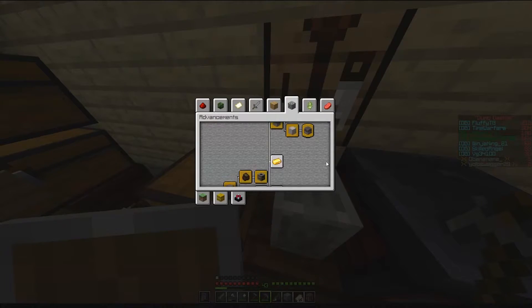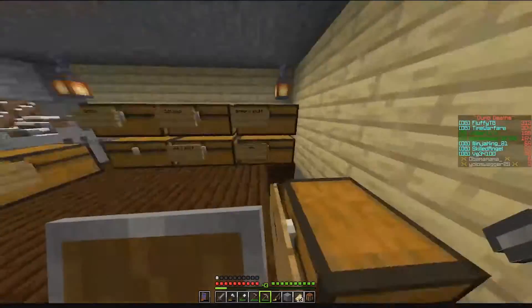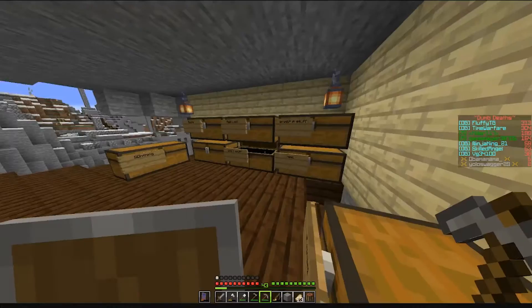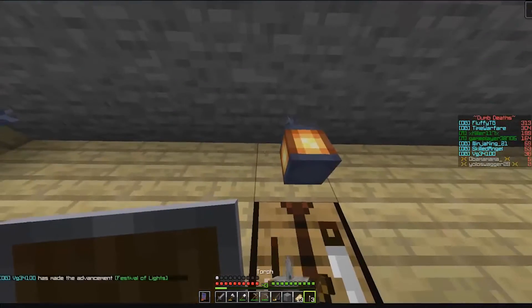Strike gold and smelt it into an ingot. I only have 4 gold ingots, nevermind. Craft or find iron nuggets — I have the iron on me, so boom. Then if I get those flint and steel, make a torch, and then make the lantern. Do I have to place it down? Yes I do.